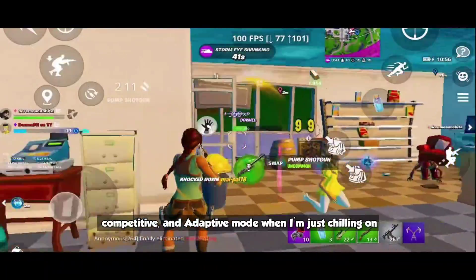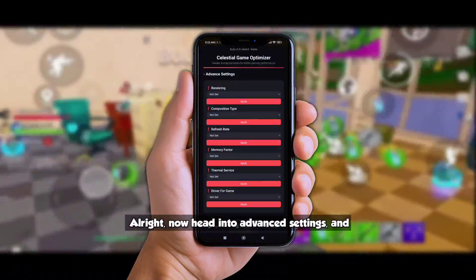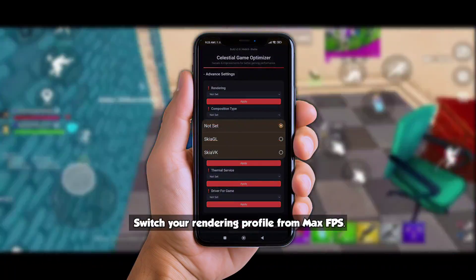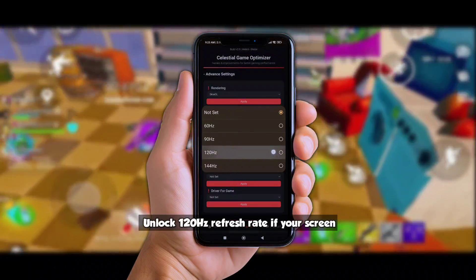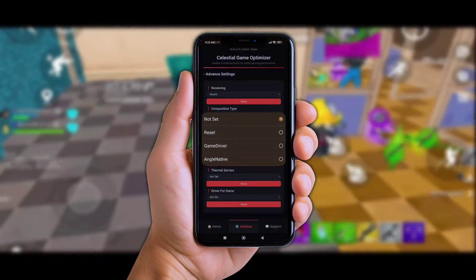Personally I use X Mode when I'm going competitive and Adaptive when I'm just chilling on some heavy open world or COD Mobile. Now head into Advanced Settings — there you can switch your rendering profile for max FPS, unlock 120Hz refresh rate if your screen supports it, and enable fast game drivers for smoother graphics and more.